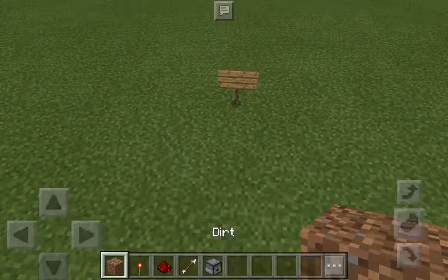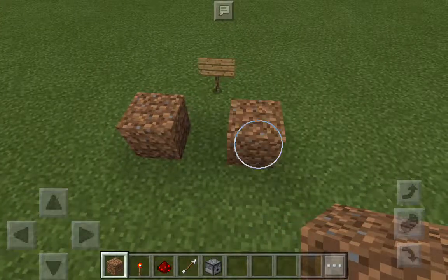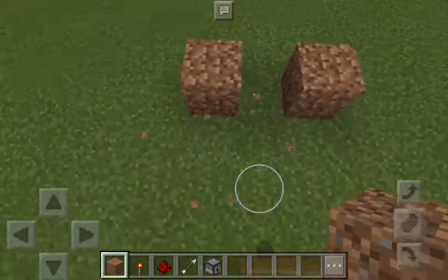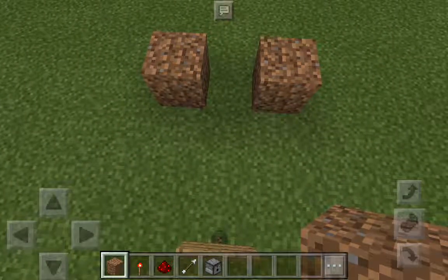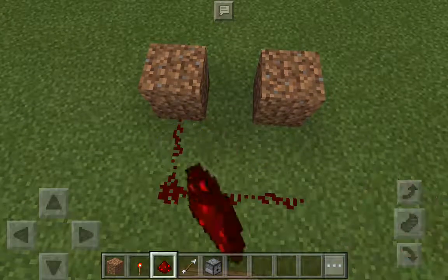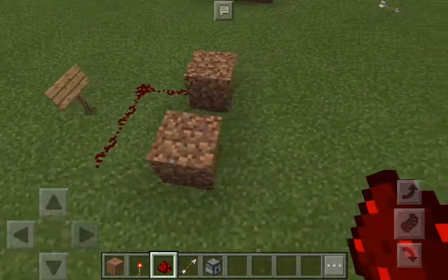This is a very finicky process. You have to put down the Redstone torches at the right time. Put two dirt blocks with one space in between them. It won't work any other way for some apparent reason.